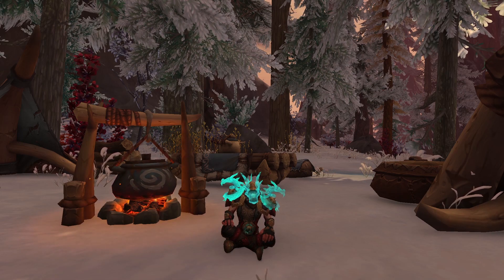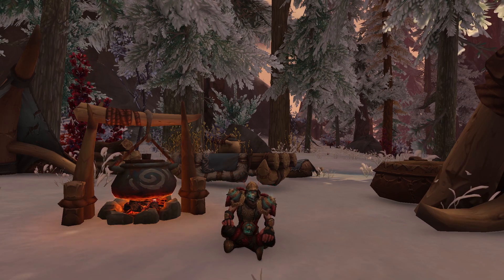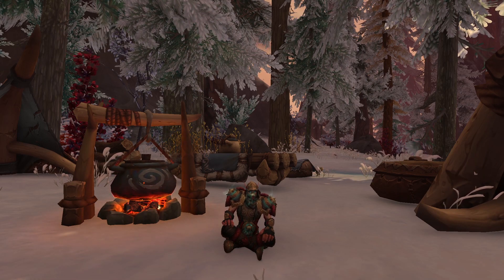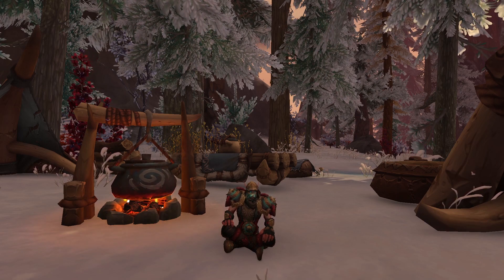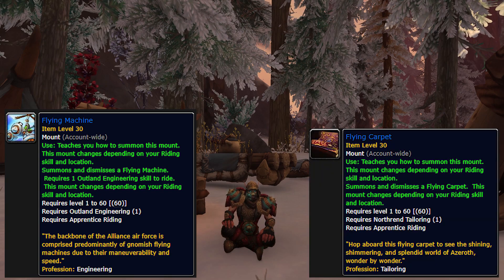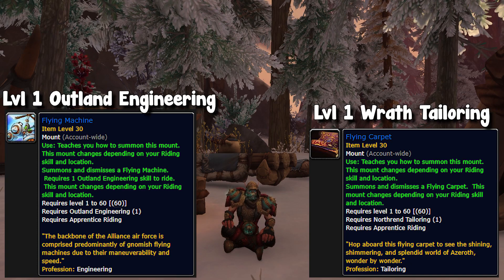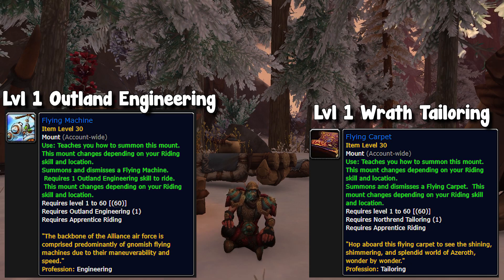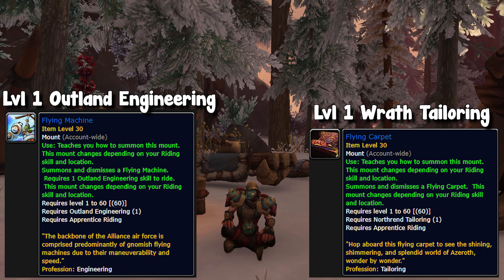Next on the list, which I have covered in previous videos but not directly in this series, is two specific mounts. As always, all mounts are worth it as long as they're profitable — I would never say never craft a specific mount because they all do very well. However, there are two simple ones I want to highlight: the flying machine as well as the flying carpet. The reason I highlight these is that they require level one tailoring or engineering. For example, the flying carpet requires level one Wrath tailoring, so all you have to do is go to old world Dalaran, pick up tailoring, and you have the recipe. Then you can go ahead and craft it.